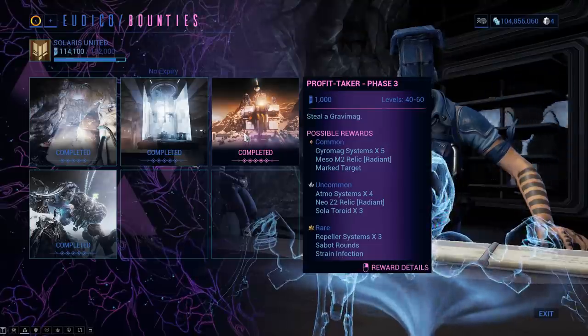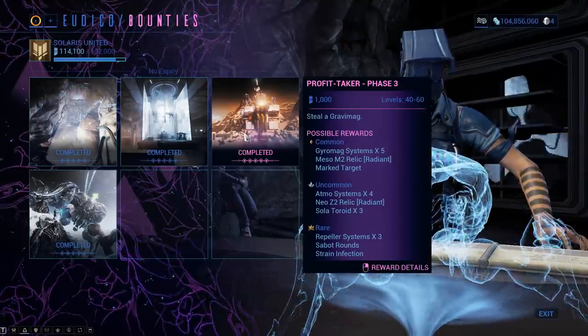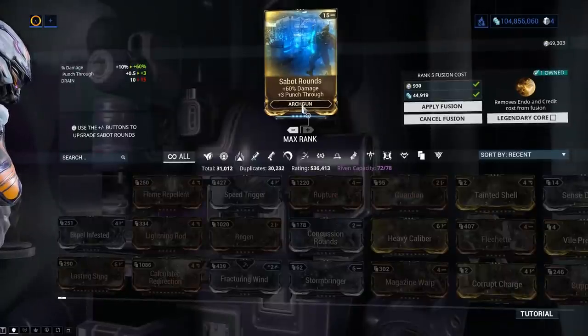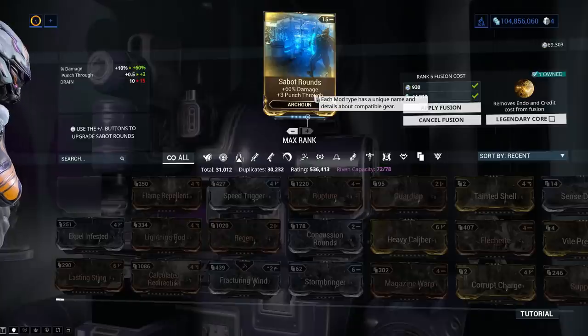I wonder what Sabot Rounds is like, considering the only place to get it seems to be Phase 3 of the Profit Taker and it is a 15 point mod. 15 points to fit this thing — just remember that.